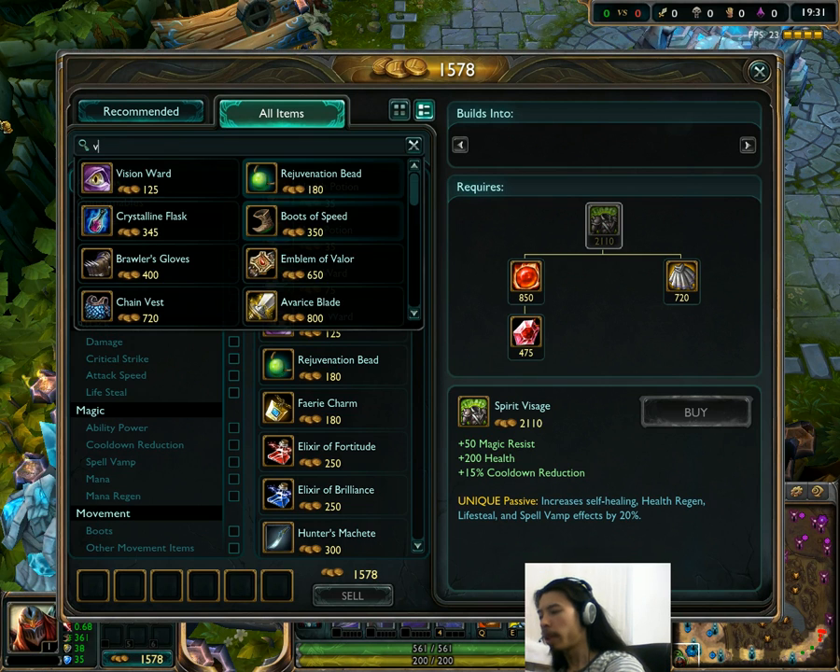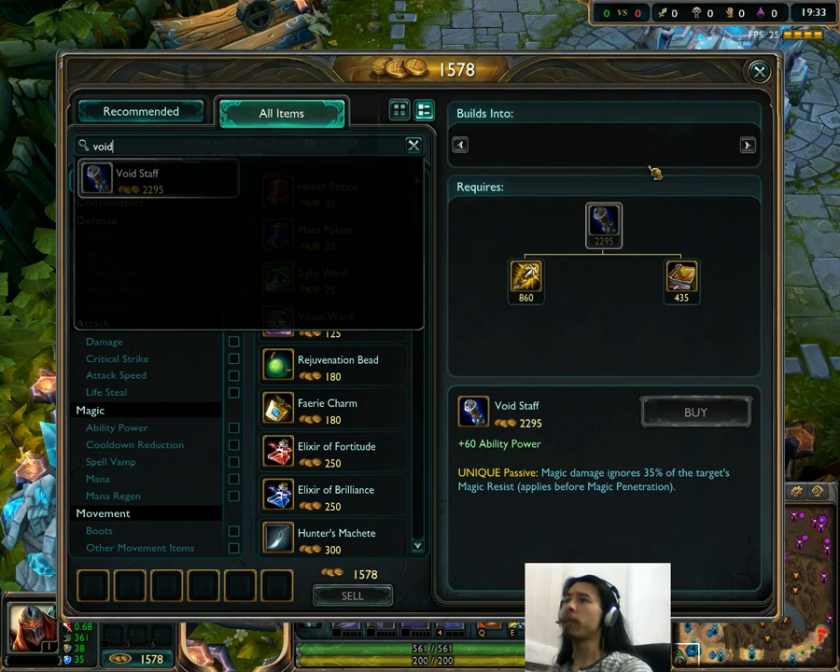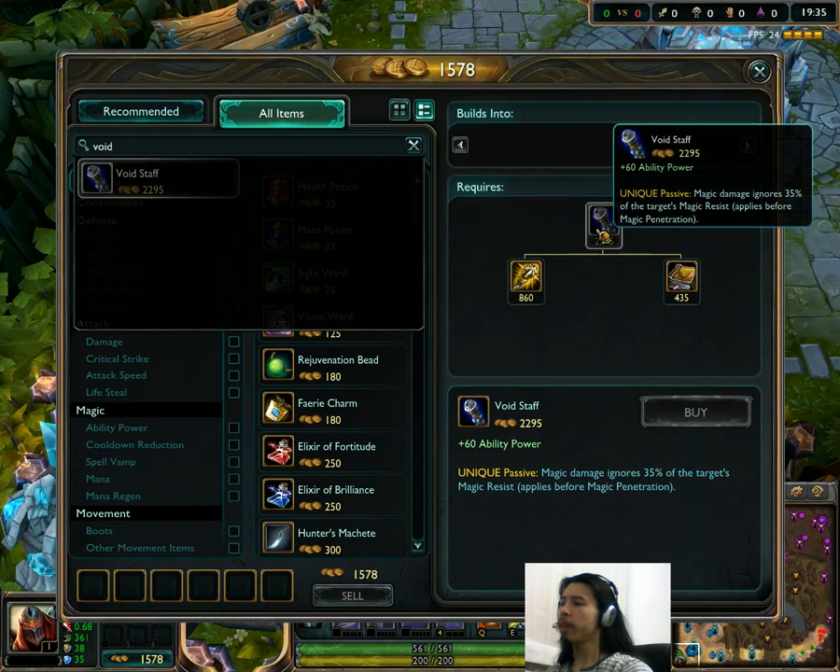Let's go to Void Staff. Void Staff has been nerfed — it's gone from 70 AP to 60 AP. My guess is this is a result of items that give penetration just being really good now. So the flat AP on it has been nerfed. We'll see how that goes.